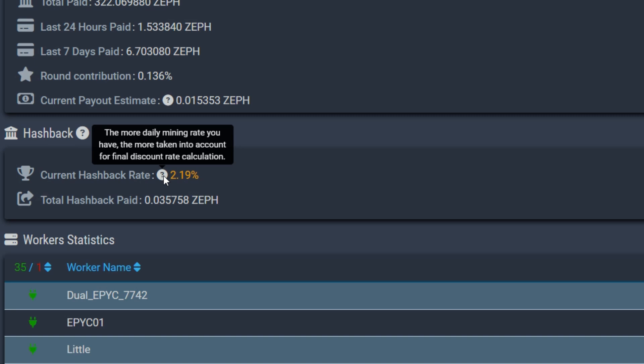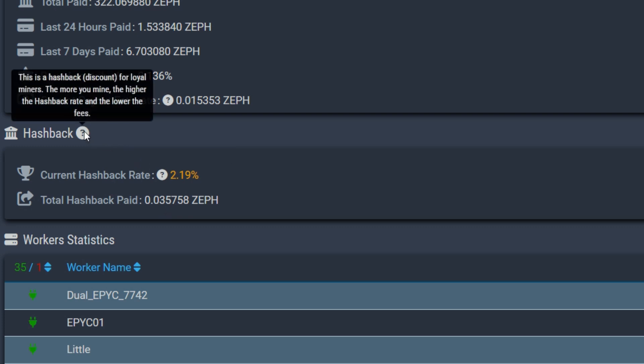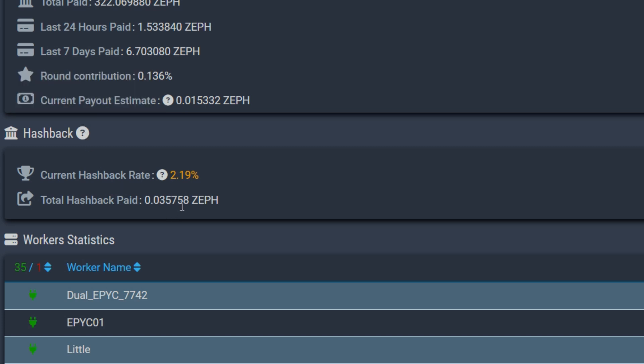The pool fee is under one percent at 0.9%, and they also reward a hashback bonus. I'm only at two percent right now because I've been mining other coins — I was upwards of 70 or 80 percent. The hashback pretty much reduces pool fees over time the more loyal you are. With PPLNS you want to stay loyal because you build up your share log and then get full-rate shares, plus a slight discount in pool fees.